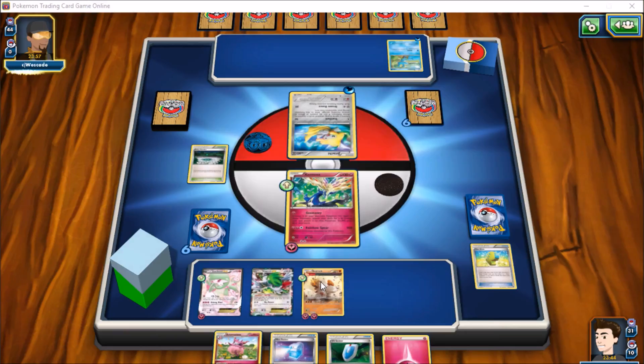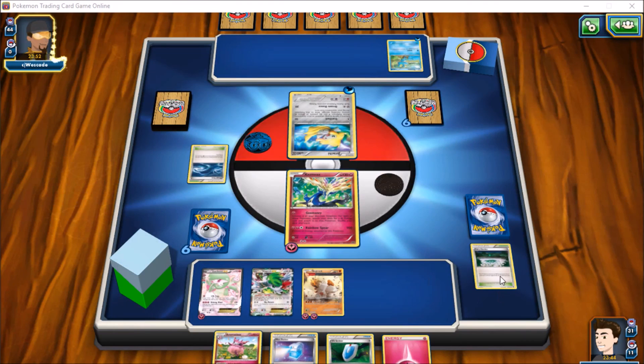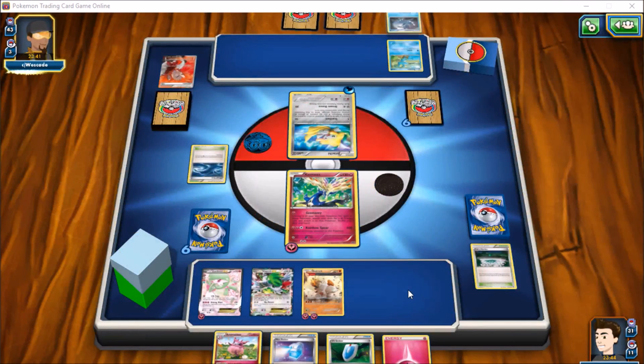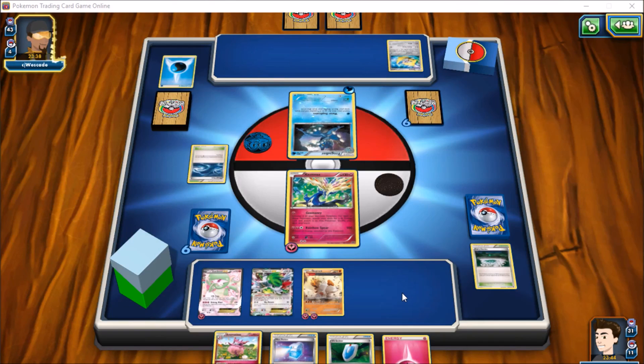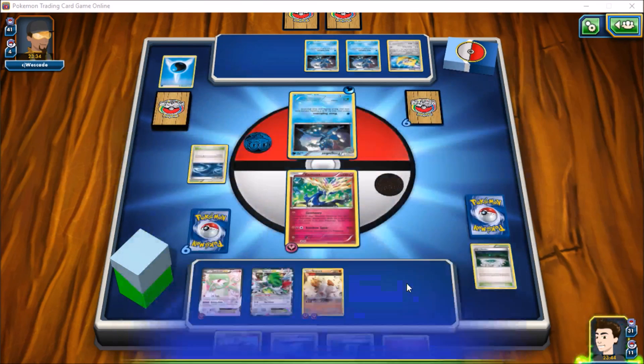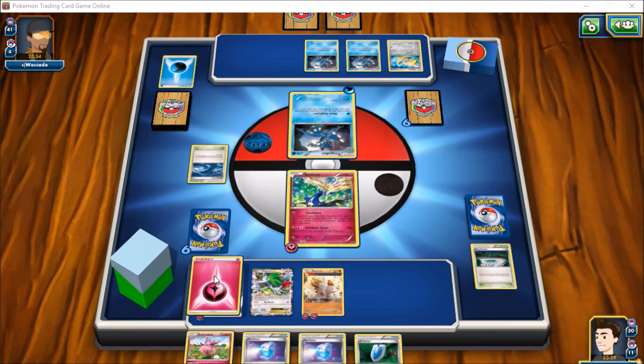That'll begin to set us up with a couple of energy sitting on Regirock. The problem with this matchup in particular is that he can use Giant Water Shuriken to smack Regirock off the board, which is not what we want. Unfortunately we don't have an N handy, which would be really wonderful. Our opponent will probably not give us one. We see Water Duplicates here — here come all the frogs. Two of them come out, so he's either got another one in his hand or in the prizes.